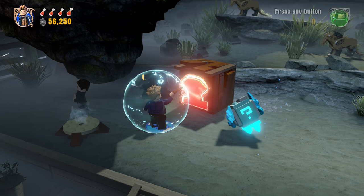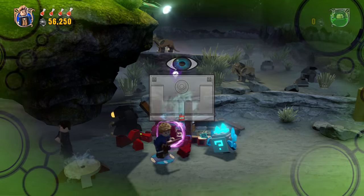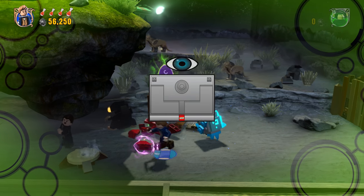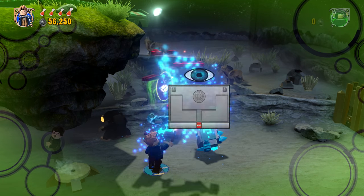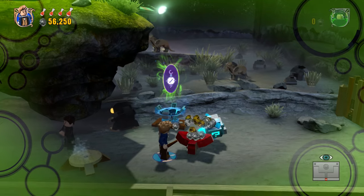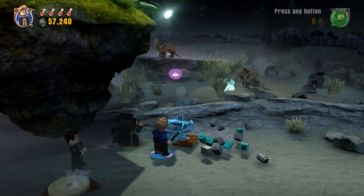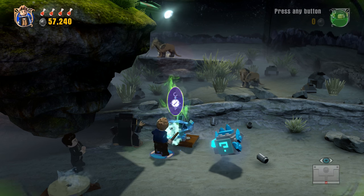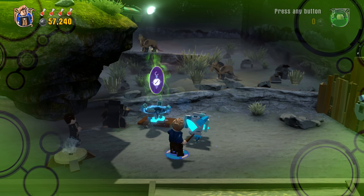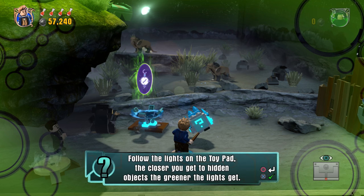Let's go all Luke Skywalker on this thing — bada boom, nice. Oh, it's another dimension thing — this one would be the Magical Eye or something. It's a little bird. Bye birdie — so we just hit it. The Locate Keystone can be used to find most objects from other dimensions. Follow the lights on the toy pad — the closer you get to hidden objects, the greener it gets.